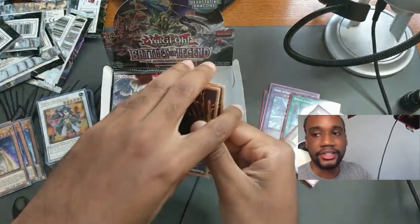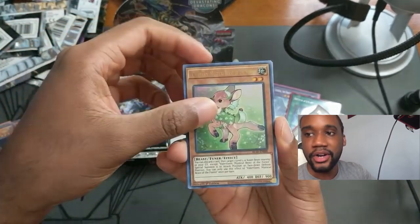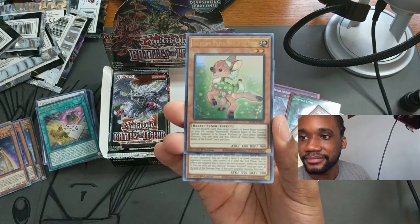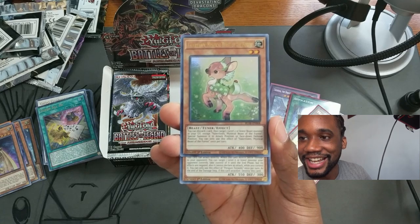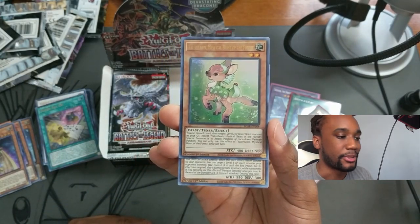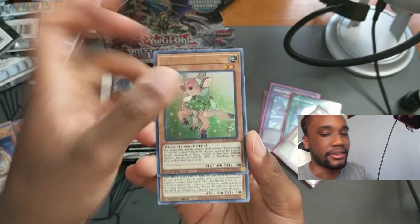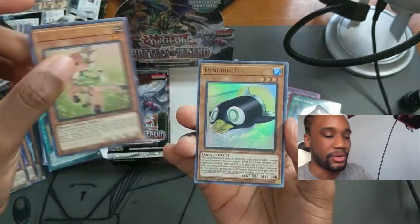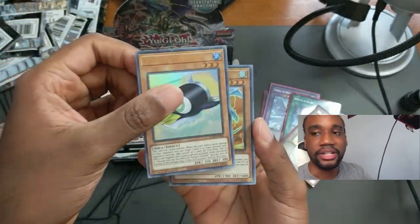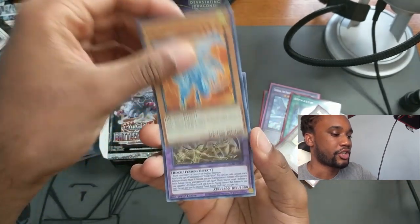In this pack, we have another Valerfawn, the Mystical Beast of the Forest. A lot of people from the livestreams have been jumping around communities, following channels. What I was going to say about the beast cards is you'll really want to hold on to these because Tri-Brigade is coming out, and all the Beast-Warrior and Winged Beast cards are going to be relevant. Penguin Torpedo again — good for Ice Barriers.